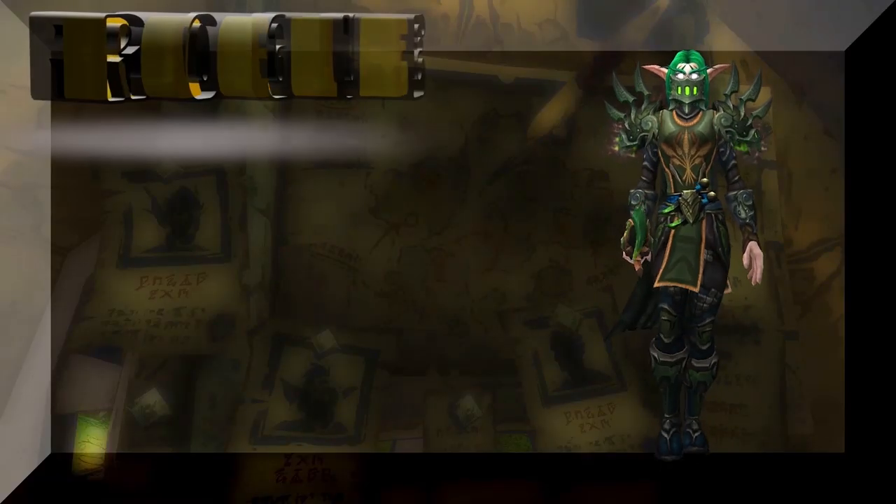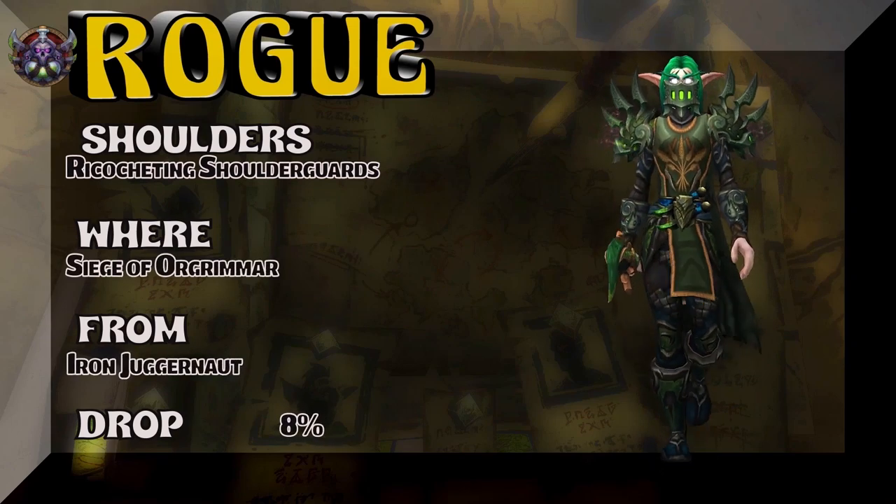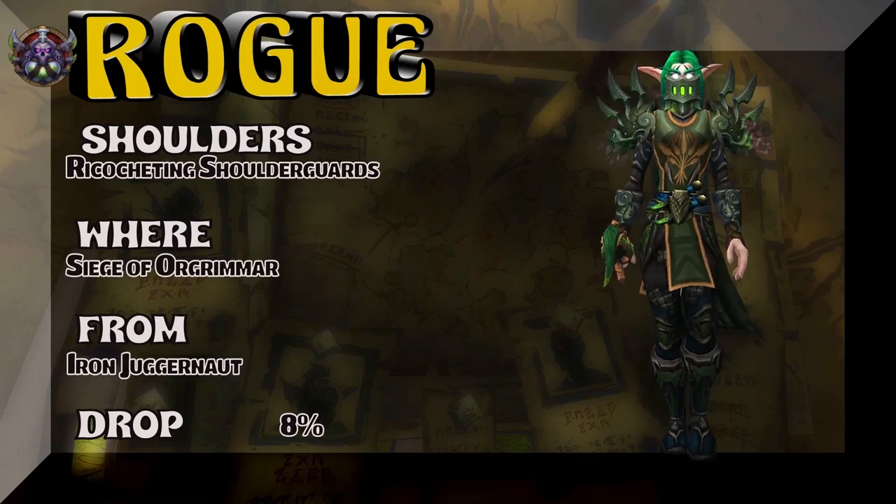In some ways, green is just money. And I kind of like this set for rogues. Ricocheting Shoulderguard, Siege of Orgrimmar, Iron Juggernaut — 8% on the drop rate.